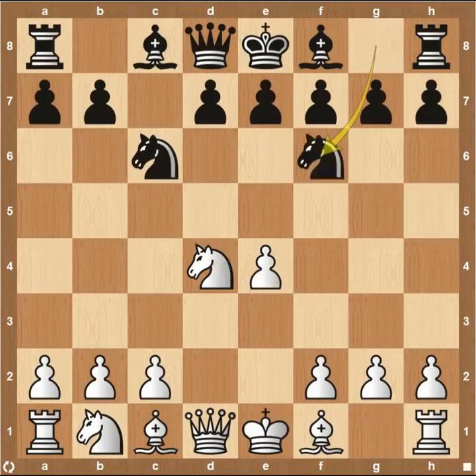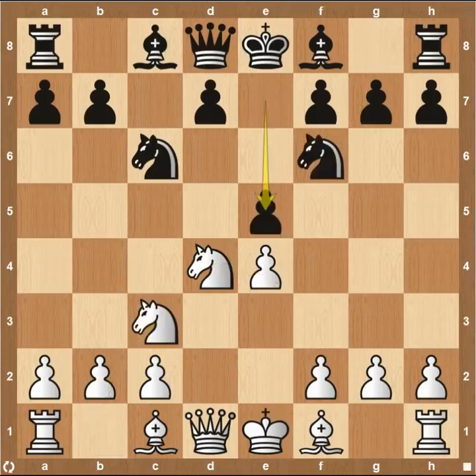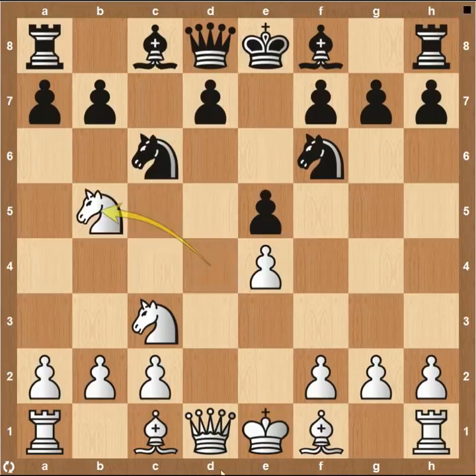Pawn takes, knight captures, knight down here to F6, knight to C3, and then pawn to E5. This is the Lasker Pelican variation, something we don't see all too often. But right away on move number 6, white has a very critical move and that is knight to B5.